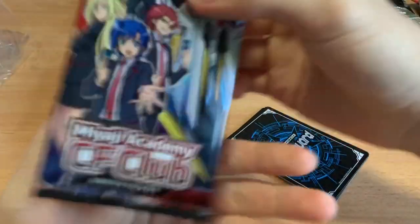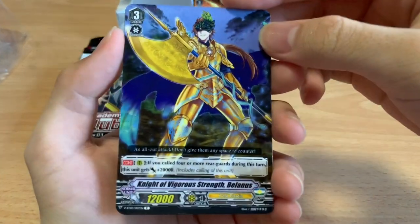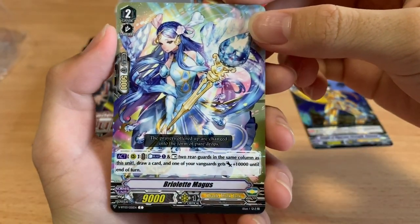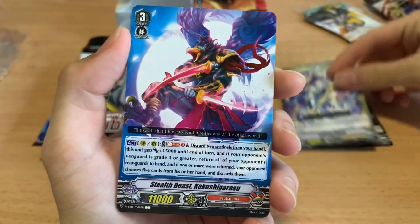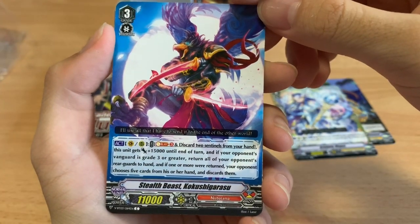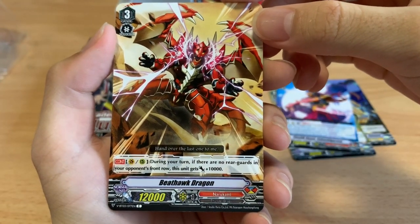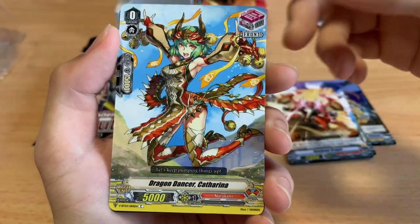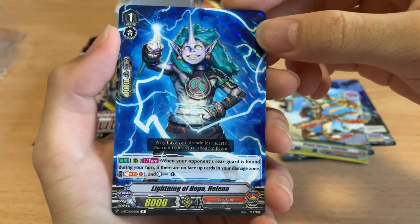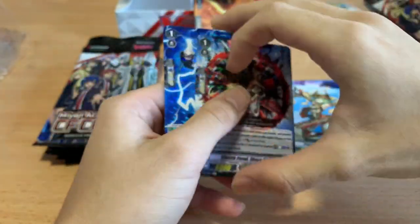We have a 32k attacker for Gold Paladins — Valinus. Brelet Magus got downgraded to a common. Stealth Beast Koku Shigarasu — the finisher for Nubatama that makes your opponent discard like 5 cards. Beat Horde Dragon for Narukami, a 22k attacker. Draw Trigger for Narukami, Front Trigger for Narukami. Lightning of Hope Helena, the Counter Charger for Narukami. And a rare Stealth Vinoboro card.